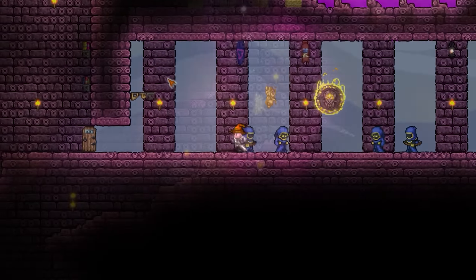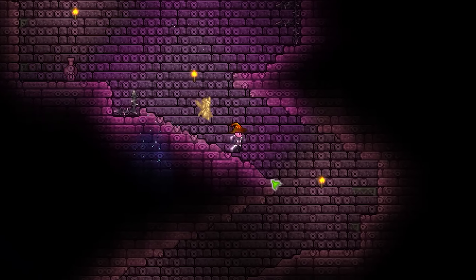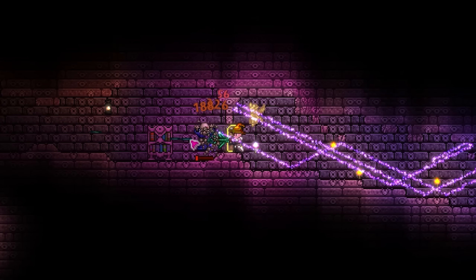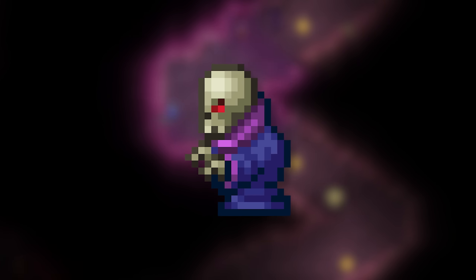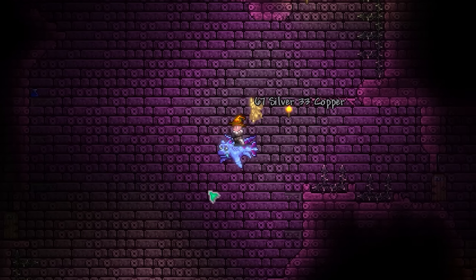As mentioned, the Shadow Beam Staff is a post-Plantera dungeon drop, so you'll of course want to head into your dungeon. The enemy that drops the Shadow Beam Staff is the Necromancer, which is a rare-ish spawn most likely to appear in areas backed by brick dungeon wall.